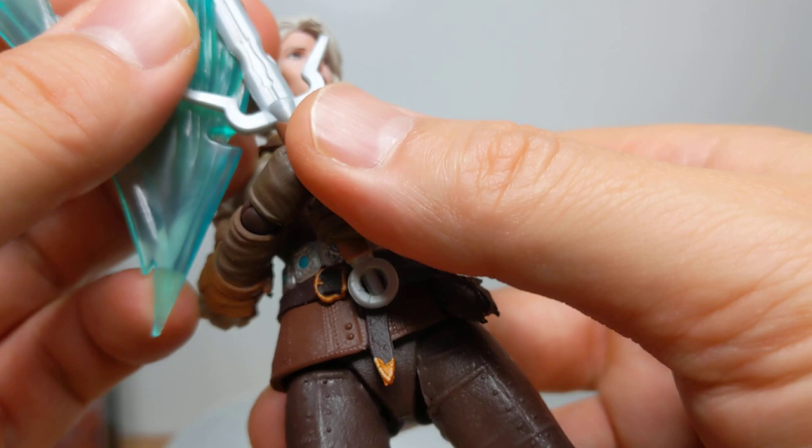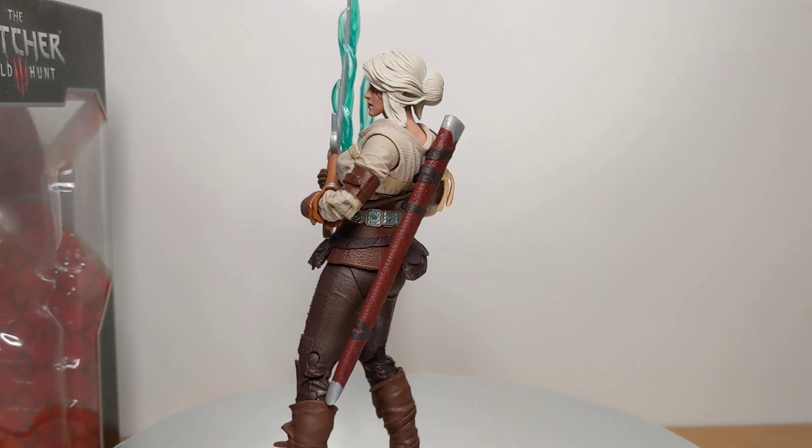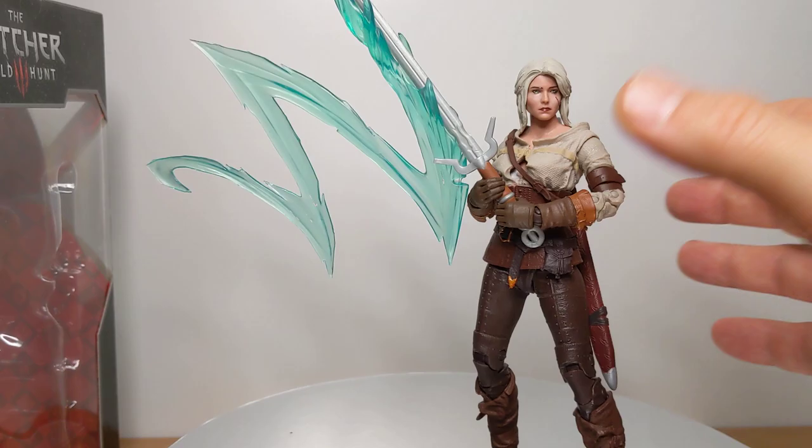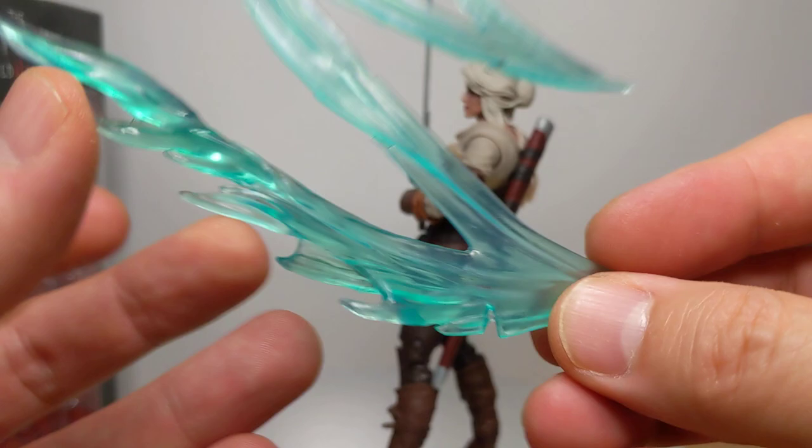It doesn't really do it for me. I'd have preferred some other accessory — a kind of diorama part or something personally. But you can get her into nice poses; she holds it pretty well, and it's light enough that it can kind of work. I'm sure there are Witcher fans who could tell me more about exactly what this does, and I like the fact that it's kind of a W shape. But it's nice, just not for me personally.